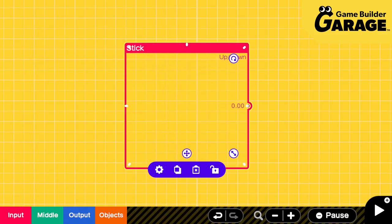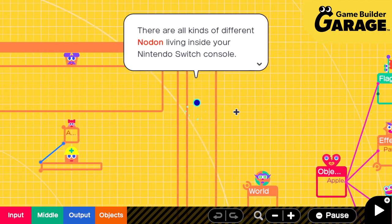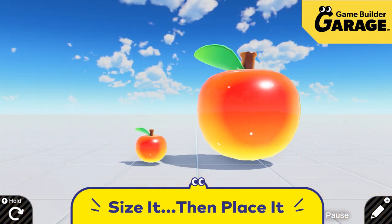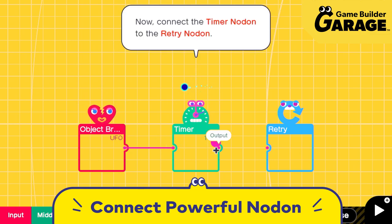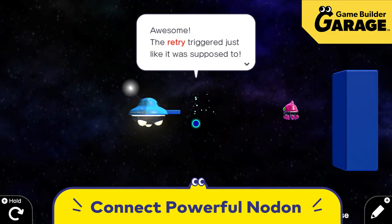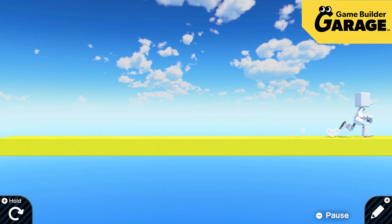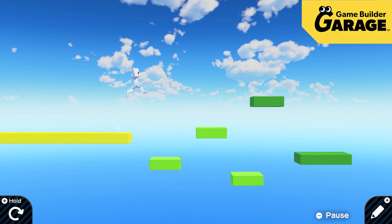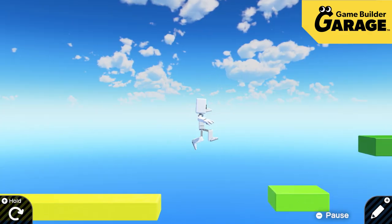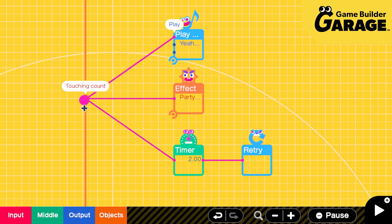Need some assistance programming? The Nodon are here to help. They live inside the Nintendo Switch system, and each has its own role to play in building games. They'll assist you in sizing objects and placing them. Simply connect and combine Nodon to program your creations. For example, connecting a Stick Nodon and a Person Nodon allows you to control that person with the stick. Changing the shape and making multiple Object Nodon lets you create platforms. Connecting a Person Nodon to the Game Screen Nodon instructs the screen to follow the person. You can make all kinds of games by placing and connecting Nodon.